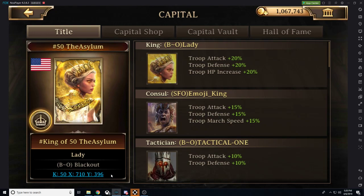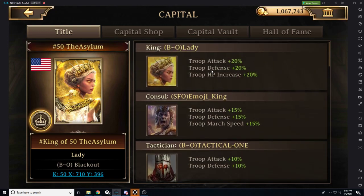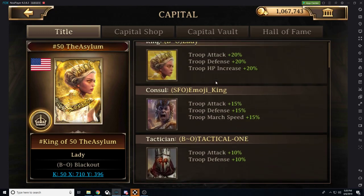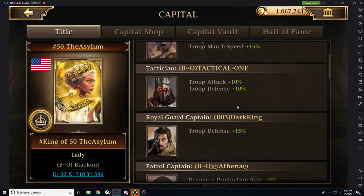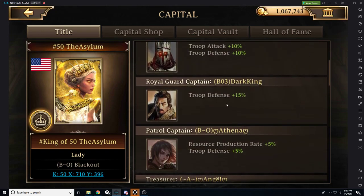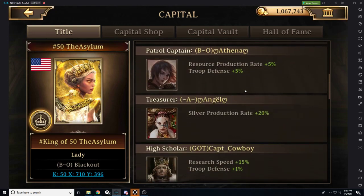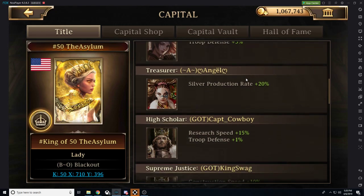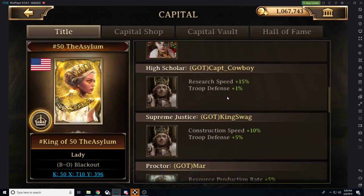What do you get from being the capital? What does it all mean and what are the best options? The king gets troop attack, troop defense, and troop health increase of plus 20 percent — great stats, a nice benefit to have. Then you've got the console slightly below, the tactician with slightly less, and then slightly more in troop defense. At the royal guard captain you only get one stat, plus resource production rate and silver production rate.